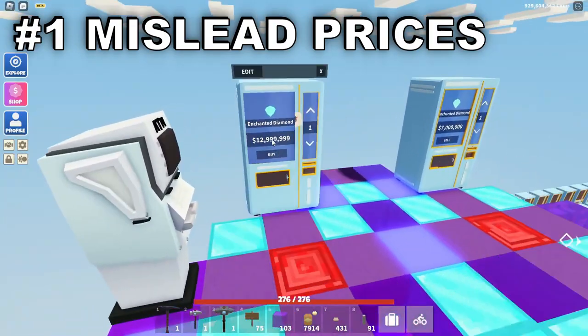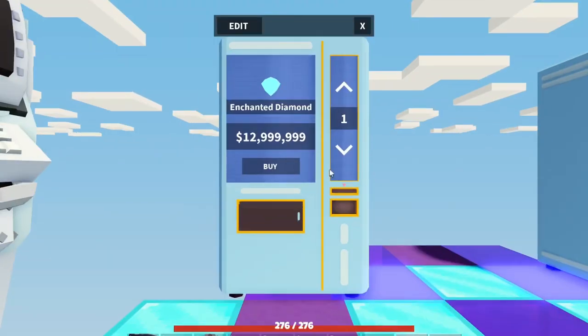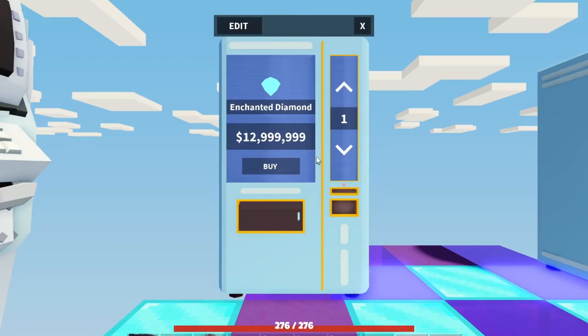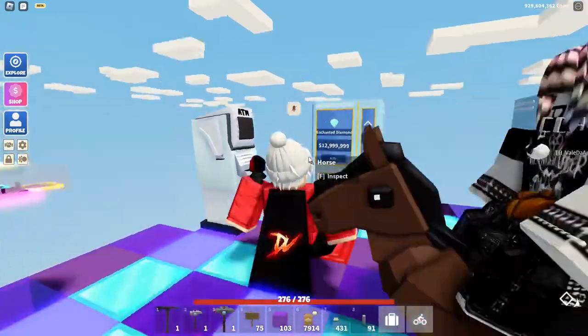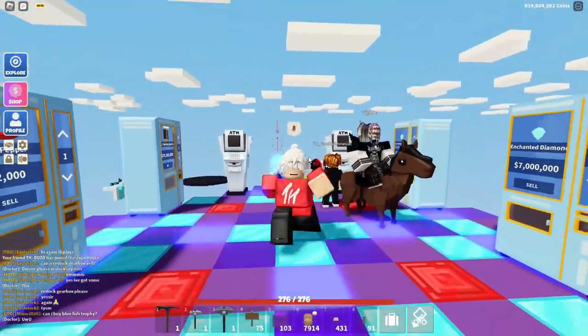Use misleading prices. For example, 12 million 999999 — it only looks like 12 million but it's actually just one coin off 13 million. It makes it seem cheaper because a lot of people think this is just 12 million because they don't bother to read the other numbers.